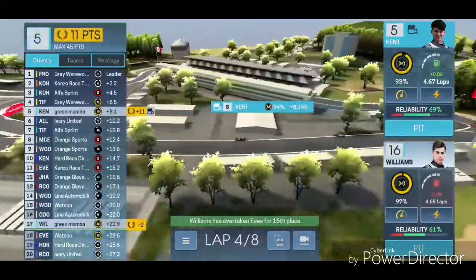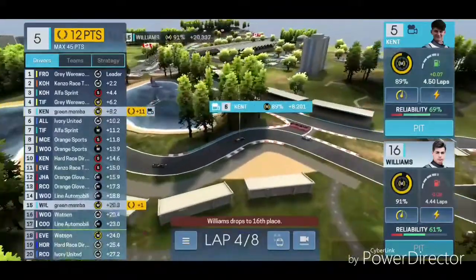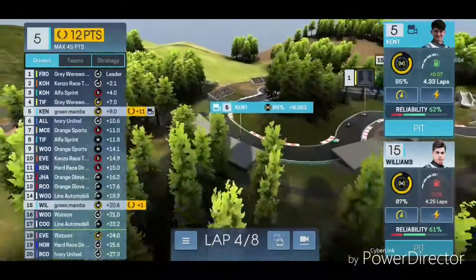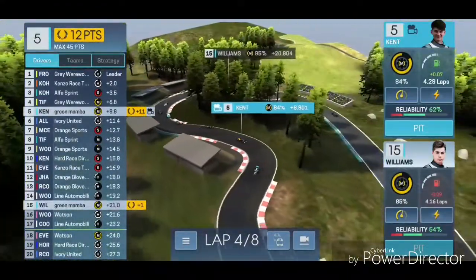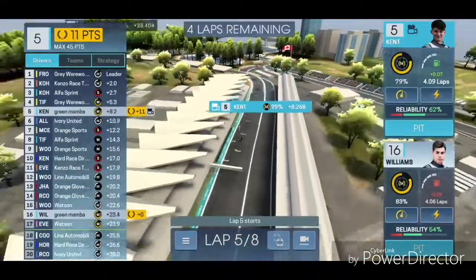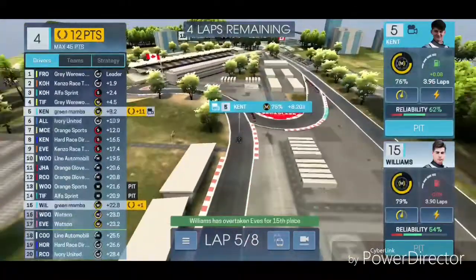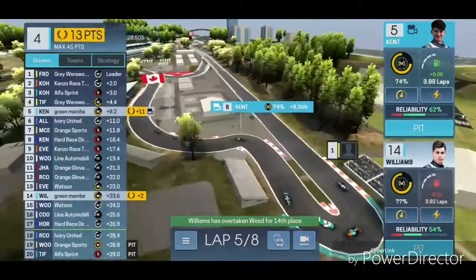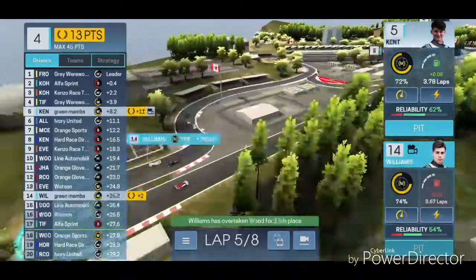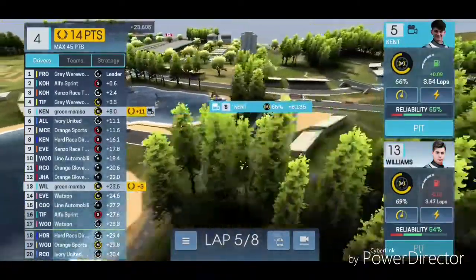Kent is still just above the green scoring line, still gonna get our money's worth - 12 points. Williams is now going all out halfway through this race. This is a full-on intense race. My last race was at some Spanish area - I can't remember the name. Kent is actually doing better than his teammate for once, which is different because usually Kent is behind Williams.